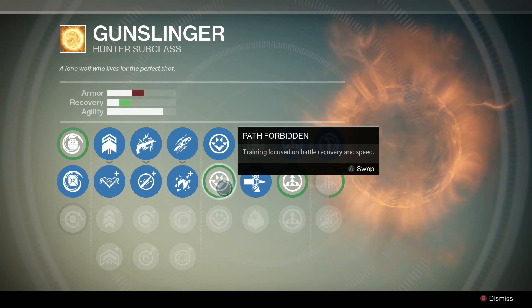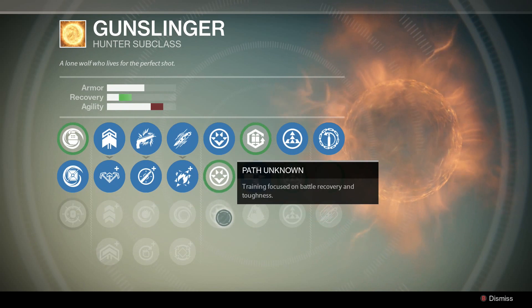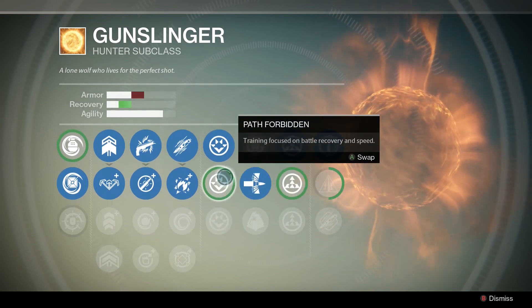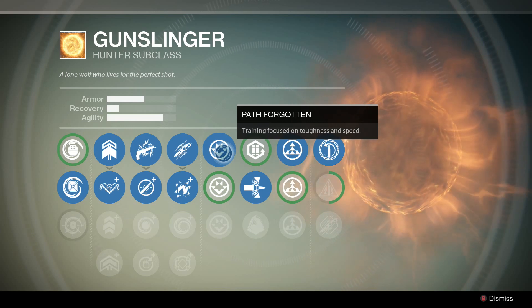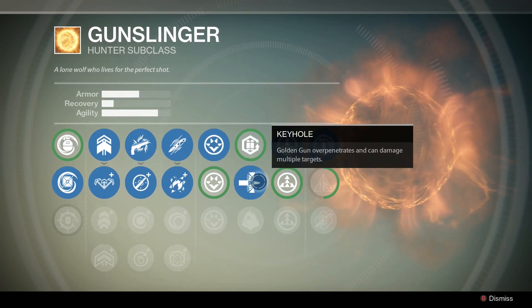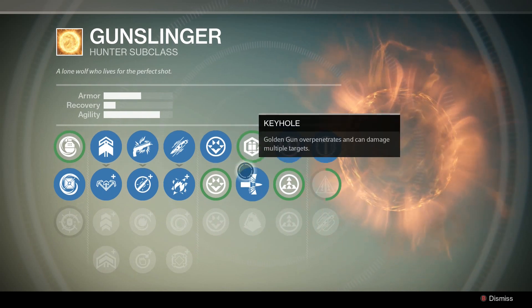For the stats column it's pretty much personal choice. I think battle recovery is the least useful of anything, so I just use toughness and speed — I try to always use toughness.